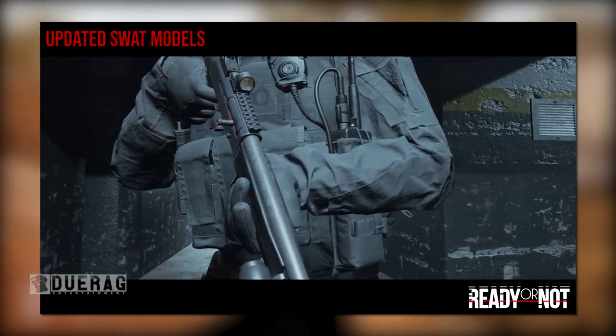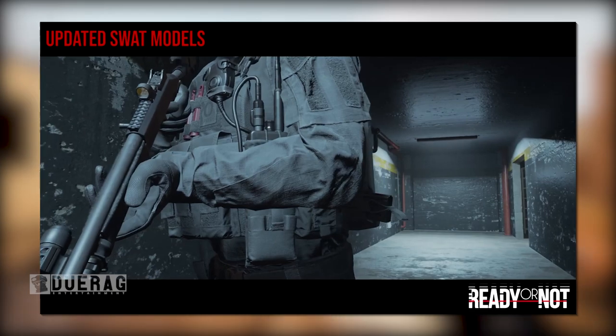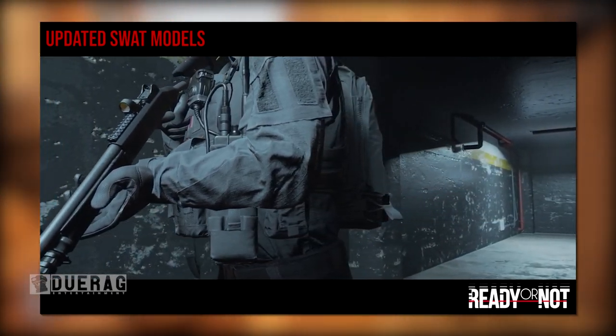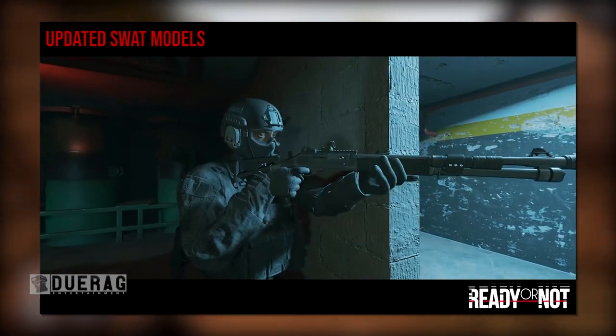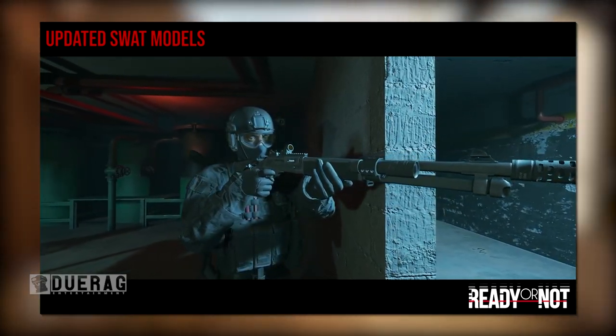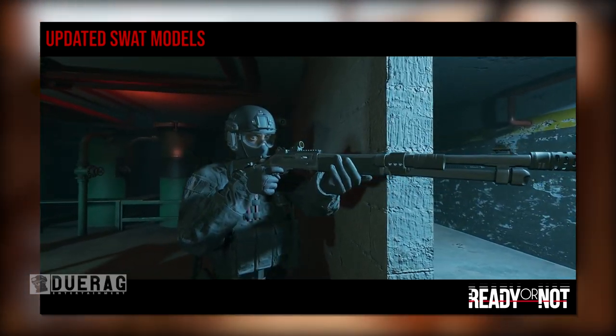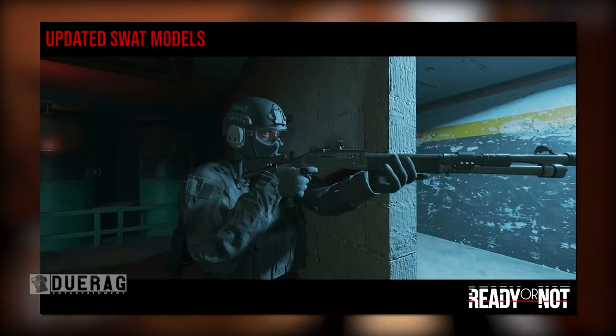Then it cuts to the next scene where you can see him holding out the shotgun — nothing too significant there. I'm not sure what area he's inside of here; it looks like a training ground but it could also be the hotel. They don't exactly tell us. They are saying that these models are still a work in progress, so I mean they already look good as it is to be honest, but making them look better would be great.